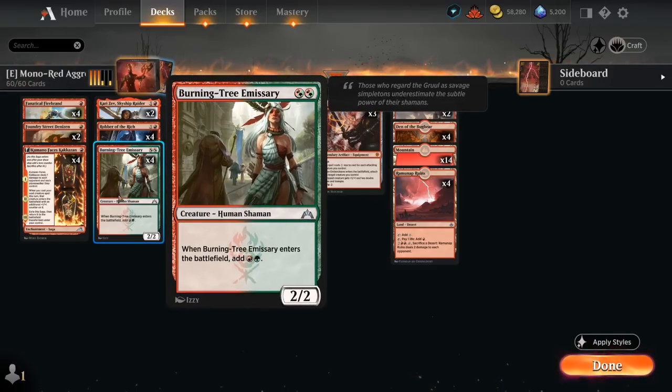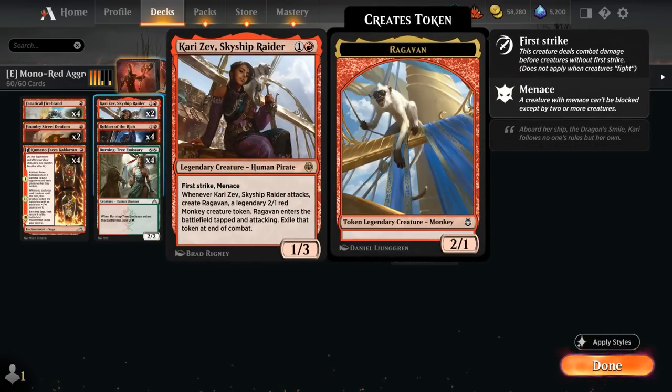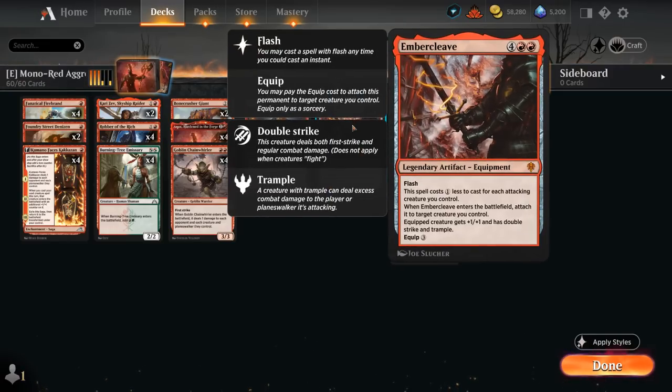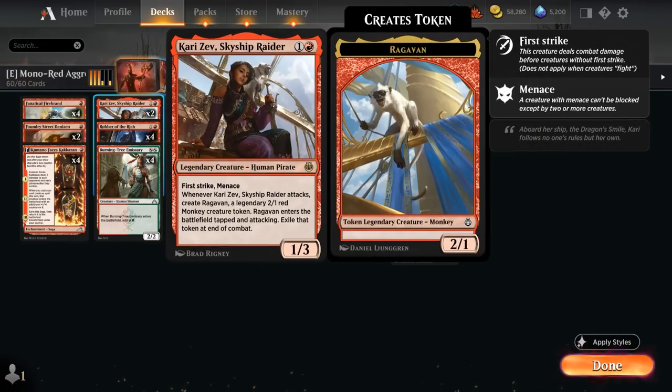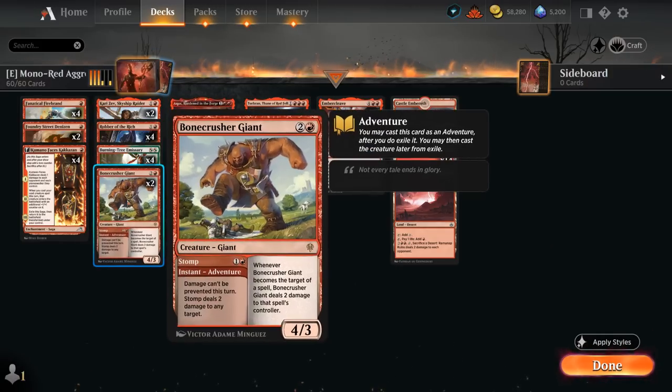At two mana, Burning-Tree Emissary gives us those explosive starts, especially with multiple copies. Robber of the Rich can provide card advantage by exiling cards off the top of the opponent's library, and since we're Mono Red we can very easily empty our hand to enable it. Two copies of Kari Zev are another powerful creature that's great at enabling Ember Cleave, since we'll have multiple attacking creatures from just the one card to discount Ember Cleave and get it down. We can also use the Stomp half of Bonecrusher Giant or cast it as a three-mana creature.